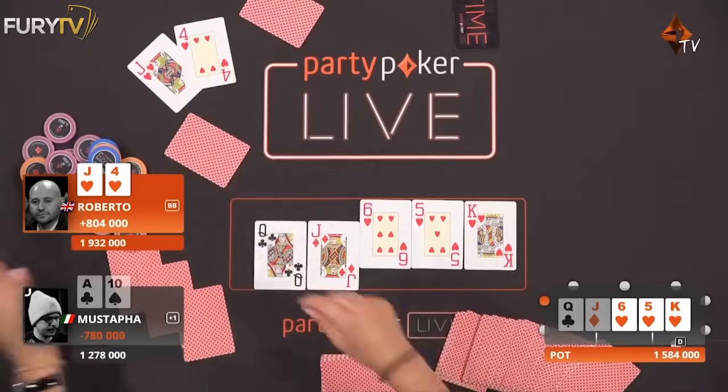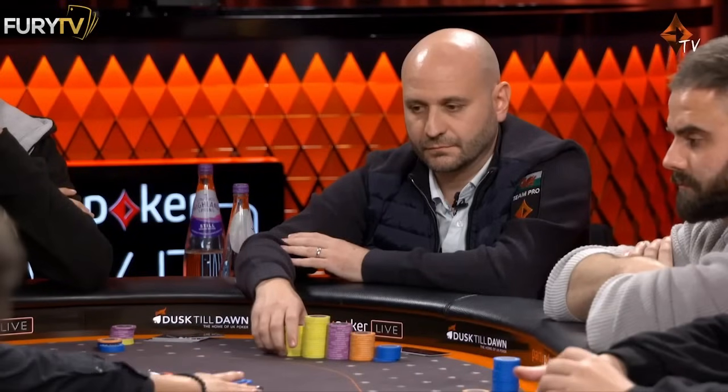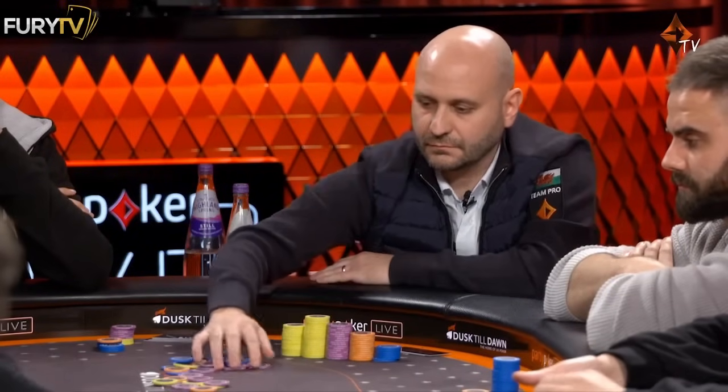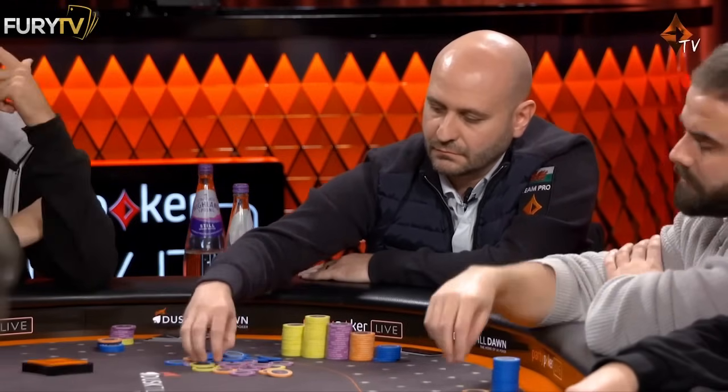Roberto's got enough of a rep to have some bluffs still. Some guys you might kind of find an easy fold against. If Roberto just had the Queen or Jack of Hearts, then maybe he decides to turn that into a bluff.